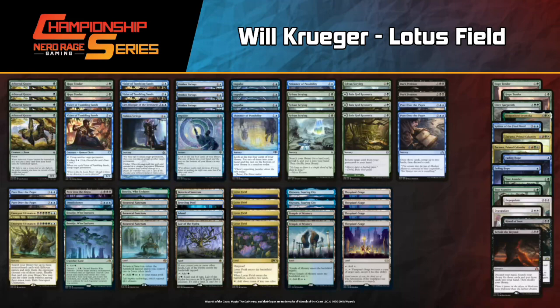Zacama offers a little more utility. Gargaroth is probably the weakest of the bunch. Some combination of those creatures plus Terrastodon to blow up Rest in Peace and Pithing Needle in the post-board game seems solid. Behold the Beyond is a card you see them go for in Emergent Ultimatum wish piles. Krueger has two Hope Tenders main and two in the side, so four total similar effects - trying to have a bit more speed in game ones.